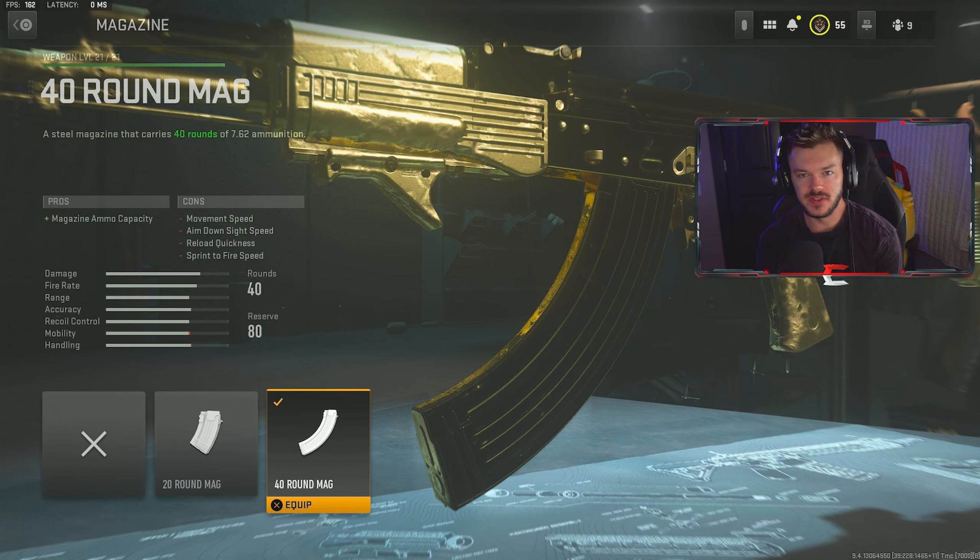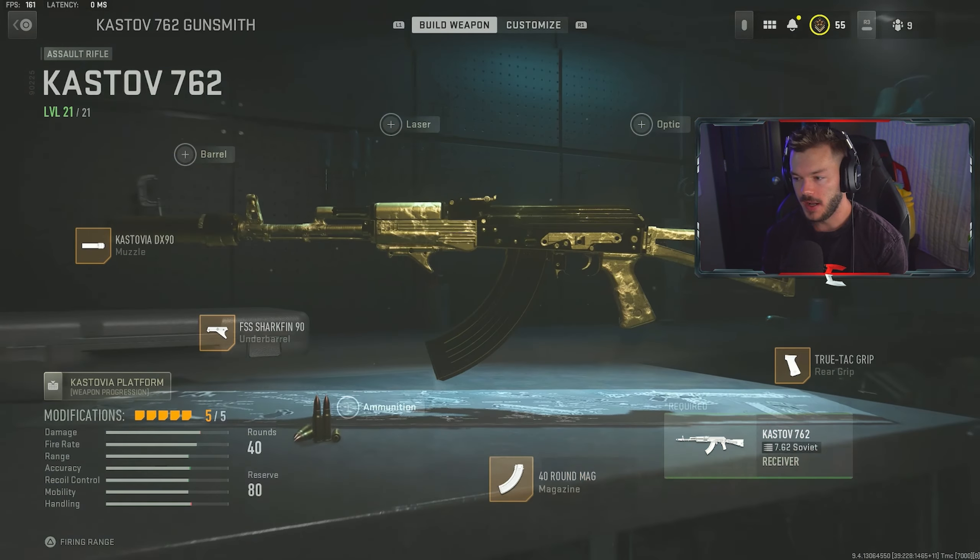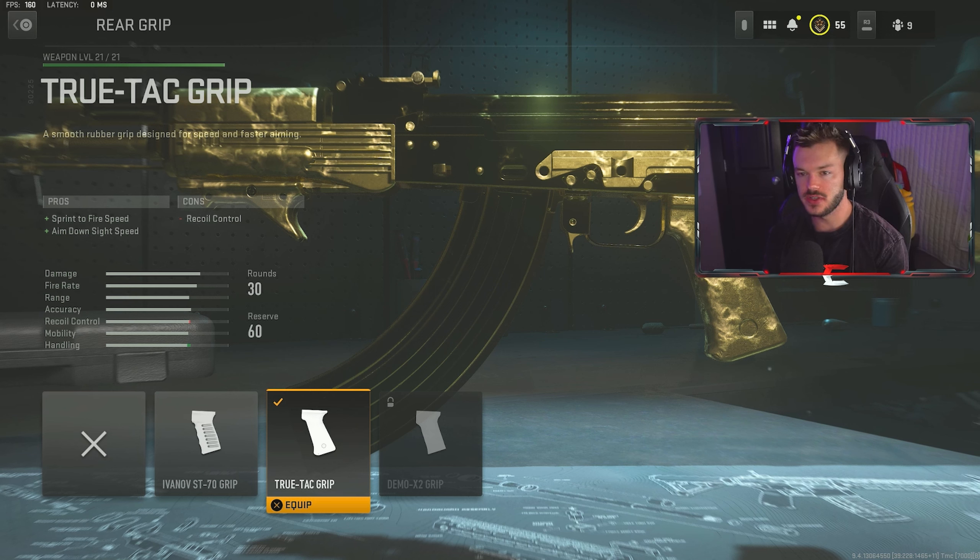One of the beautiful things about the Kastov 762 is that it's at the beginning of the progression tree. Some guns have like four or five things in their tree that you have to go through in order to unlock them. For the muzzle, we're going to throw on the Kastovia DX90 — this is a large suppressor that helps with sound suppression, bullet velocity, recoil smoothness, and recoil control. Of course, you lose some aim walking speed, aim down sight speed, and aiming stability, but we'll round that out within this build.